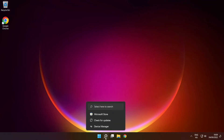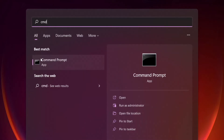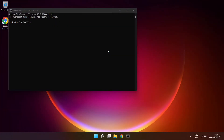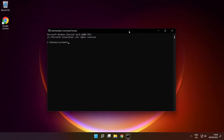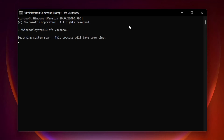Click the search bar and type CMD. Right-click Command Prompt and click Run as Administrator. Type SFC /scannow and press Enter. Wait.